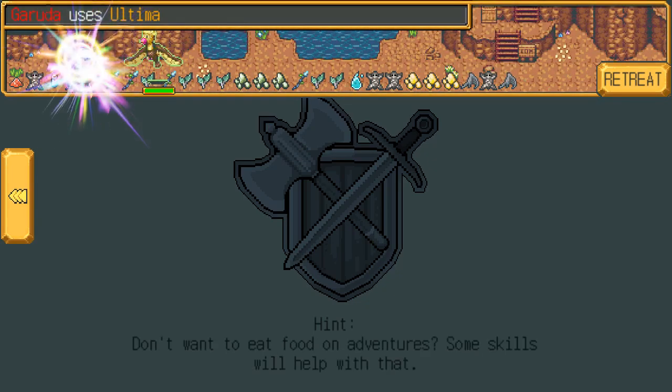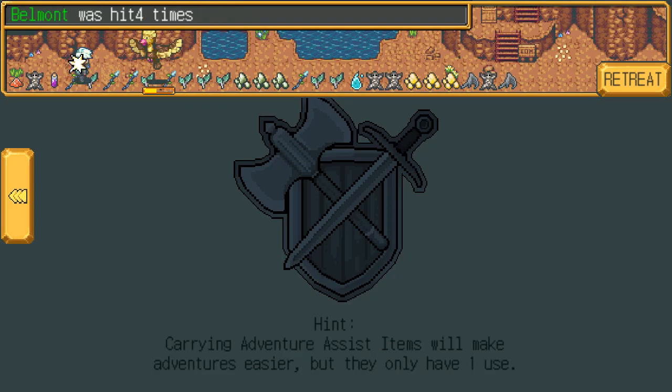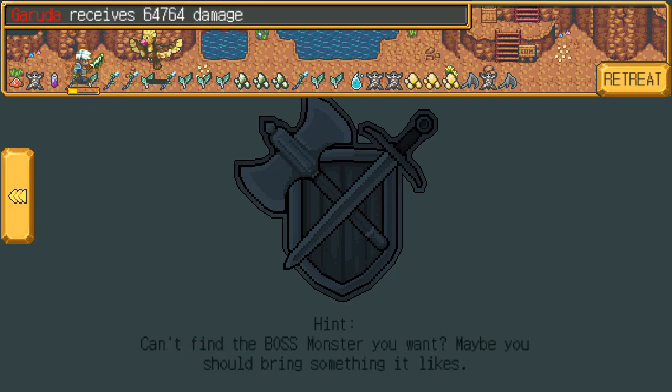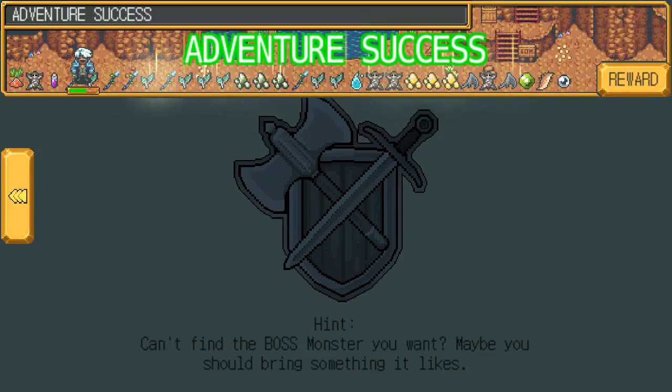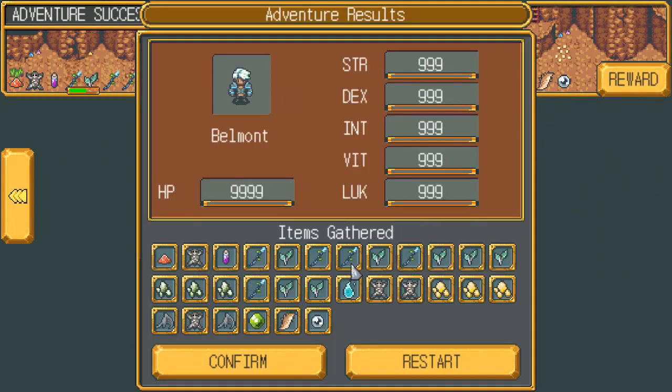Alright, you want some rocks too? Ultima - oh, that didn't do too much damage. Might just 76,000 - oh, that's probably going to do a lot of damage. That's okay, he's dead. I guess I should use something to nullify his physical attack. Done. Next one.